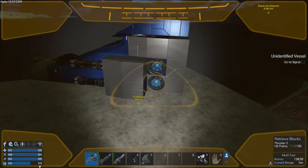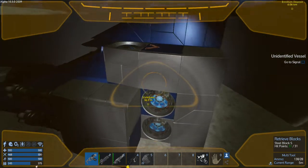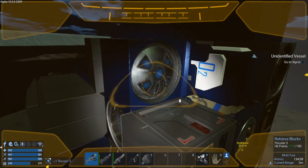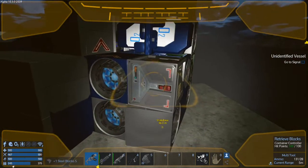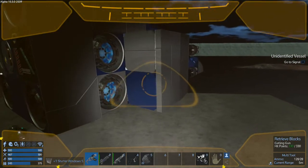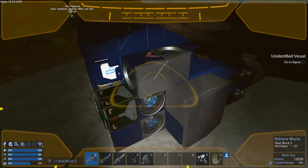We already had a cargo and ammo container on here — I don't know why I made extra ones. Let's go ahead and get on this. My friend Common was telling me about thrusters — eventually they're going to make it so that if anything is in the way of the thrusters, they'll actually blow up whatever's on the side.